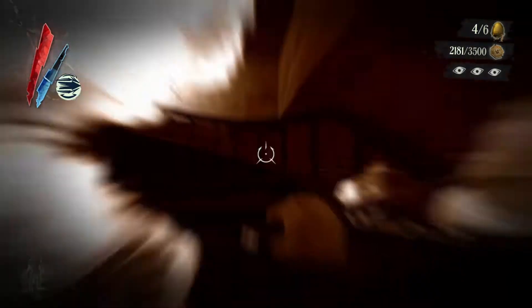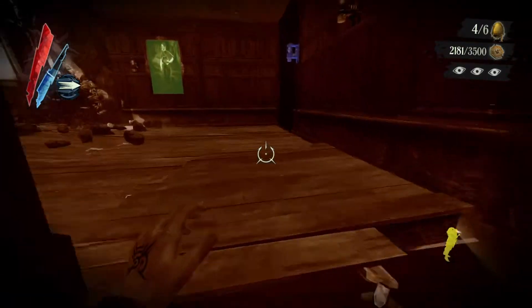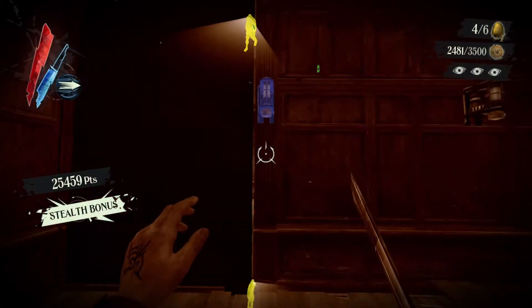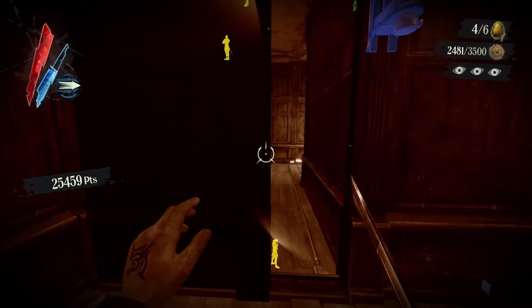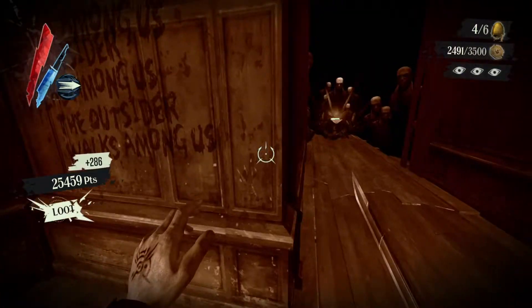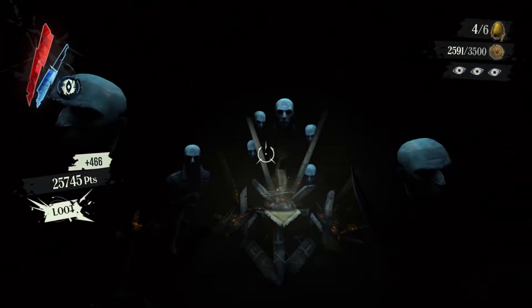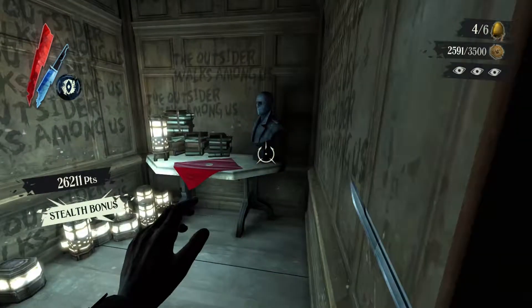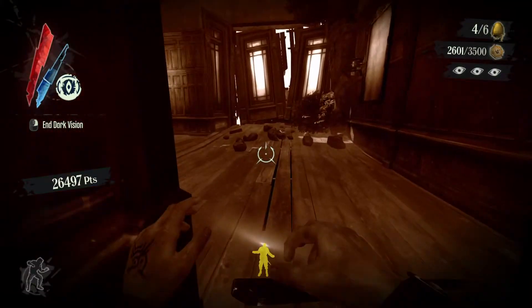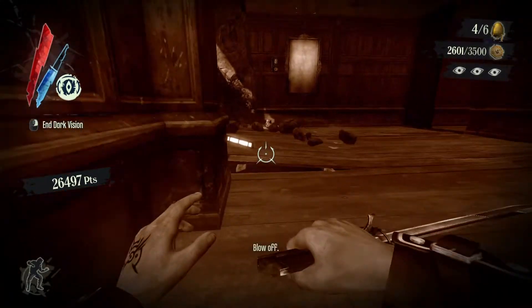Just teleport up here. Pick up the picture of the empress. Use this fake lamp and it should open another room. Pick up the ingot with all of the Lord Regent heads, go back, and pick up the coin. These are now cleared. This should finish this section as well.